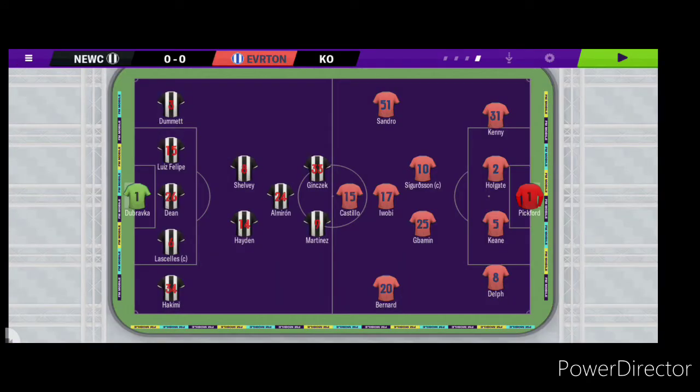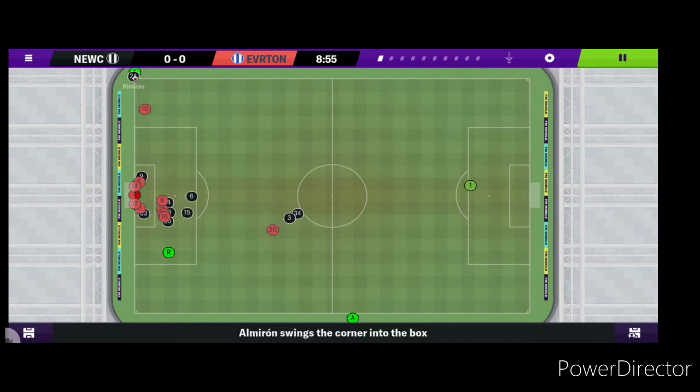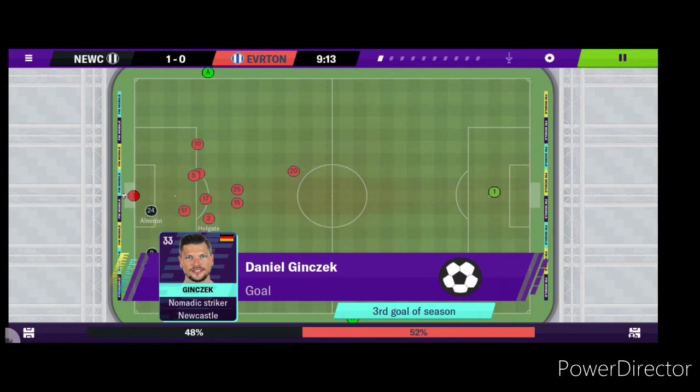After a quality victory against the red side of Merseyside, Newcastle host the blue side — Everton. We've decided to stick with our formation that did well against Liverpool. Newcastle get an early corner, Almiron whips it in and it's there — Ginsek, third goal of the season, Newcastle one up!